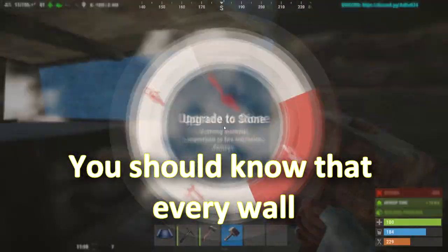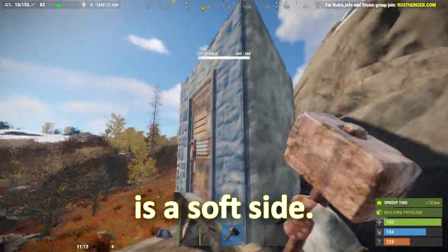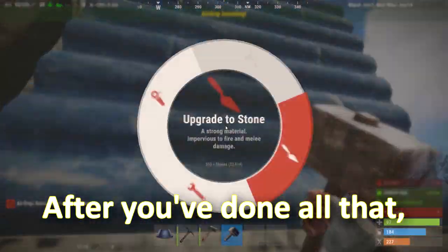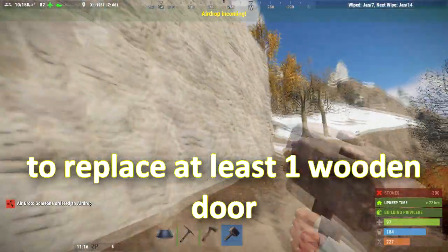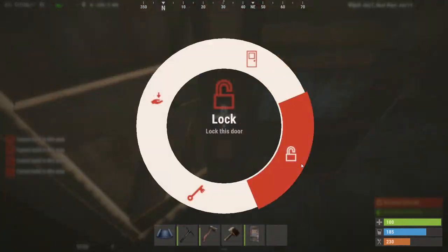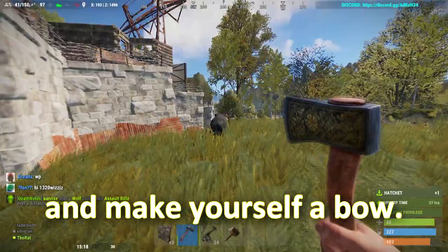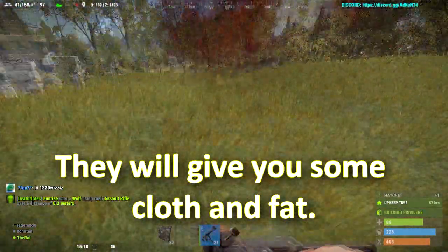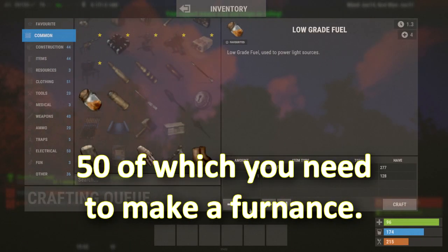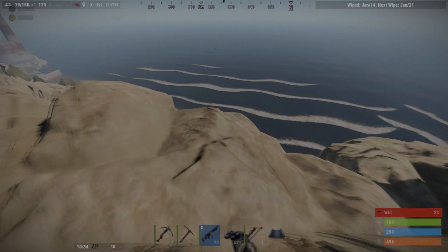Your goal for the first day of playing is to make your base out of stone. You should know that every wall has a hard side and a soft side — what you're looking at here is a soft side. You can only turn it around in a short time after you upgrade it. After that, you should replace at least one wooden door with a metal one. Now it's time to go outside, make yourself a bow, and hunt some animals — they give you cloth and fat, which is all you need to make low-grade fuel, 50 of which you need to make a furnace.